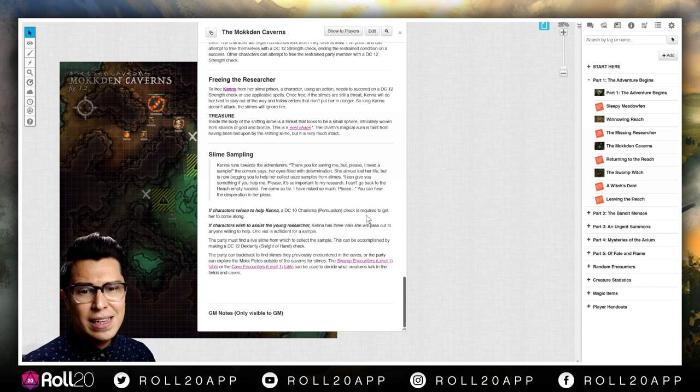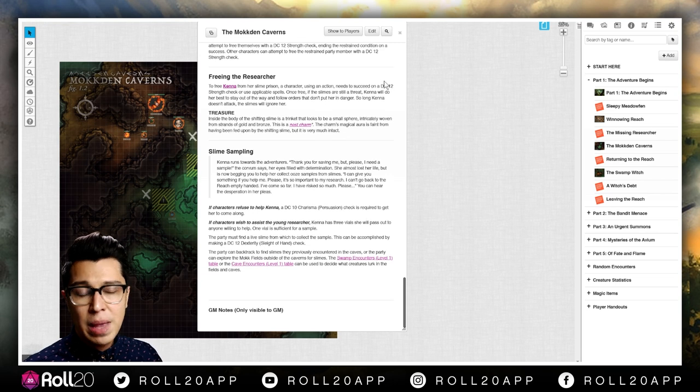Then they're like, 'Hey, help me get some more slime.' I'm like, 'What were you doing in there?' They were captured by the slime — the slime can capture people. She wants to find slime; it's imperative to her research. She will give you slime samples in vials. Anyways, you bring her back to the Winnowing Reach.